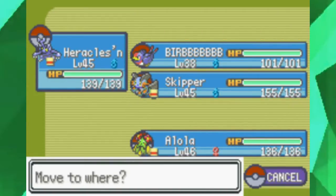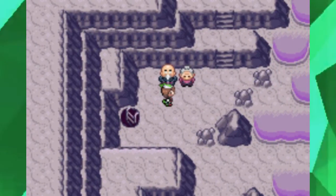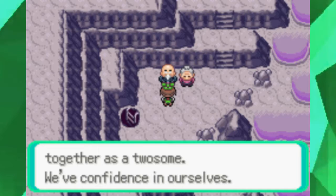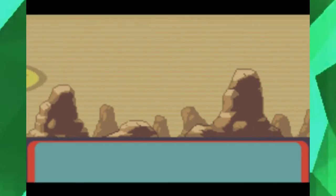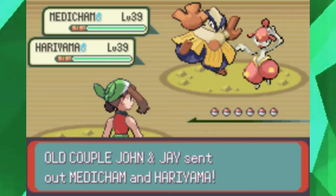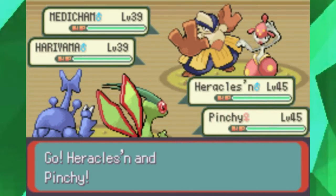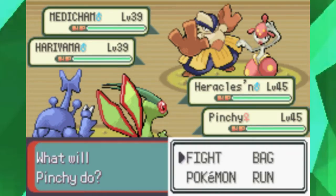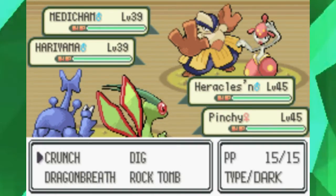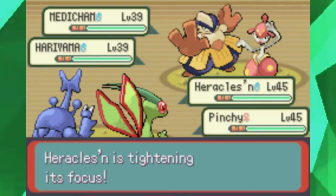Let's bring out Pinchy here — Pinchy and Heracross. We didn't really use Pinchy the Flygon in the gym, so we might as well use her in this double battle with old couple John and Jay as our opponents. Let's go ahead and use Focus Punch on Hariyama and Crunch on Medicham, since Medicham is also Psychic-type.